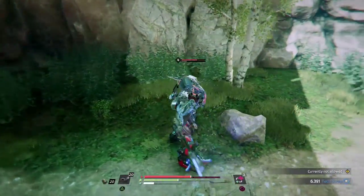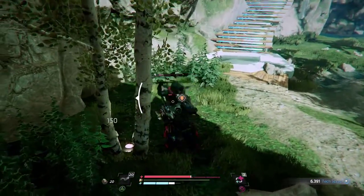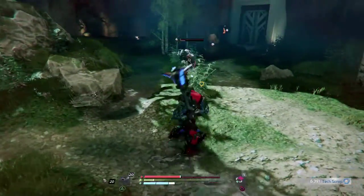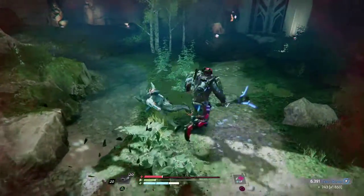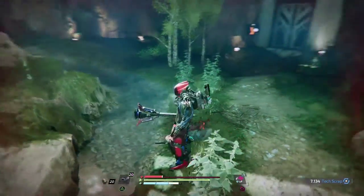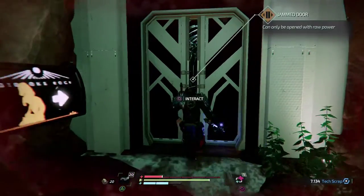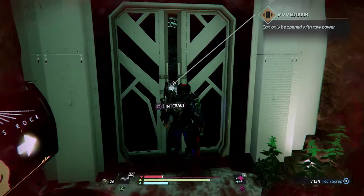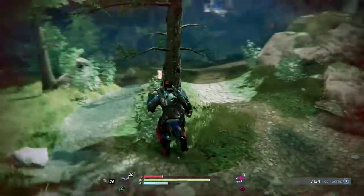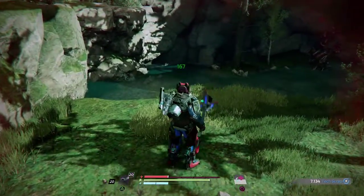Stupid ninja thing! That one guy was pretty fast — I think he might have had the first lot of armor we came across. The door we are going to go through in a minute, we just want to explore the whole of this bottom area. It doesn't look like there's much else here — we should probably heal a bit, but there's one of them fire things.